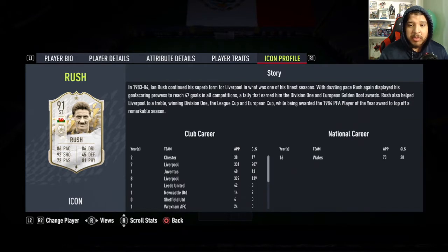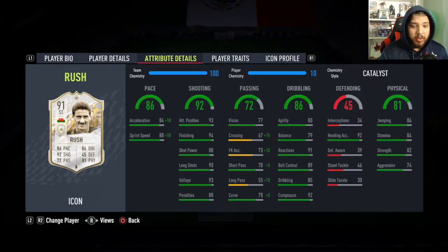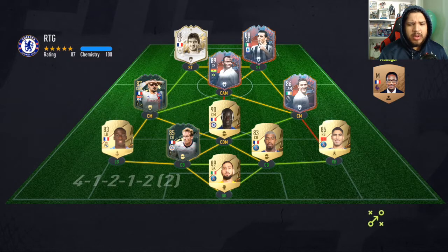There's his profile in case you guys want to pause and read that. Let's try him out — striker in a 4-3-1-2, you guys know the drill. We'll try some finesses, some weak foot shots, some right foot shots on the right side, cross body shots and stuff like that. Let's get into it with Rush — I hope he performs as good as he was in the draft.